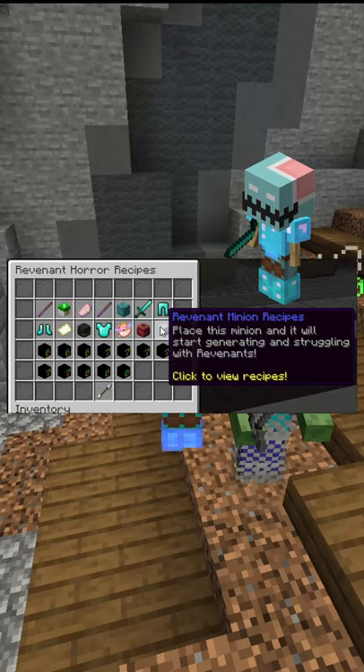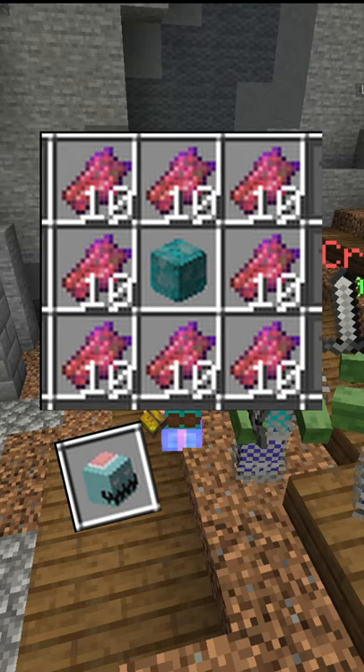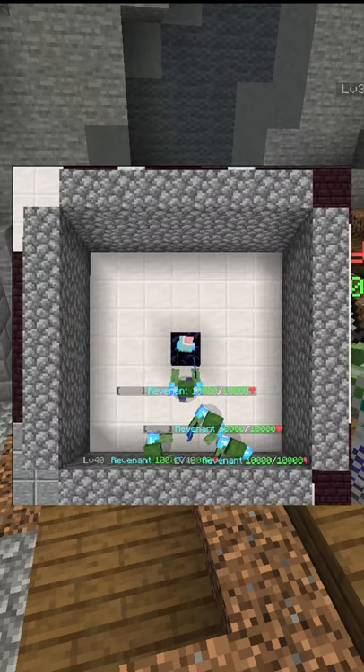The Revenant Minion is part of the Revenant Horror Collection and unlocked at Zombie Slayer Level 5, which requires a total of 5000 Zombie Slayer XP. The crafting recipe is 80 Revenant Flesh with a Crystallized Heart, and the ideal level is this, where the minion is surrounded by air and has a wall or fence around it like this.